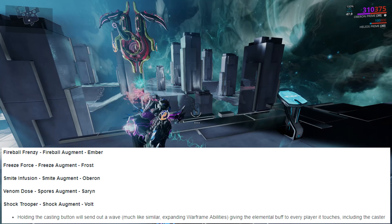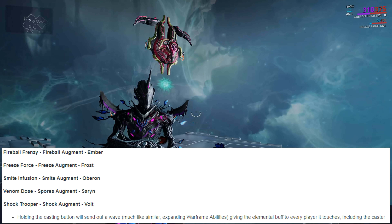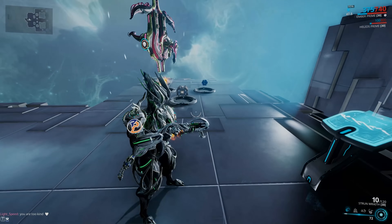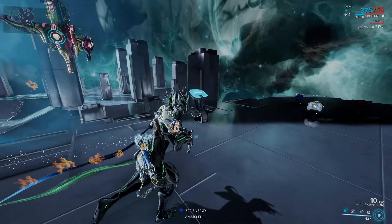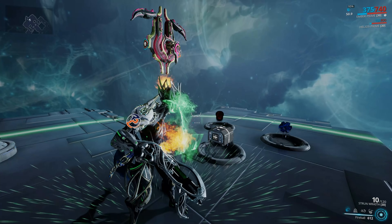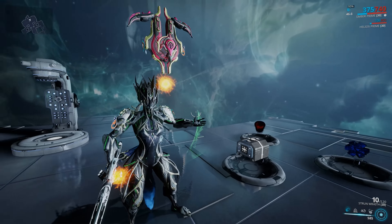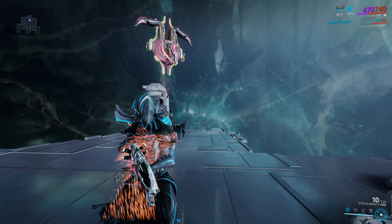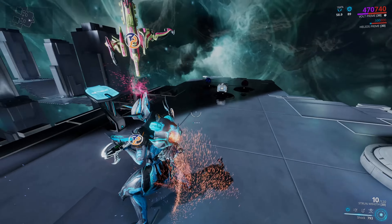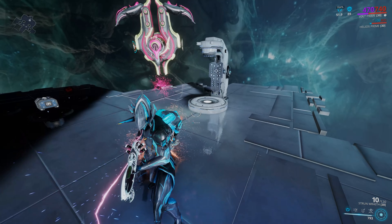However, the next five augments have seen some really nice changes - augments for Warframes' first abilities: Fireball, Freeze, Shock, Smite, and Venom. The augments for each of these five abilities now buff teammates better than before. Simply by holding the cast button down, each ability will send a pulse outwards from your Warframe and any teammate caught inside that radius will be buffed with that elemental type - extra fire damage by Ember, radiation by Oberon, cold by Frost, toxic by Saryn, and electric by Volt. Your sentinels and pets are affected by that buff as well. Previously you had to aim at teammates to buff them, whereas now it's an area-of-effect pulse - really useful.